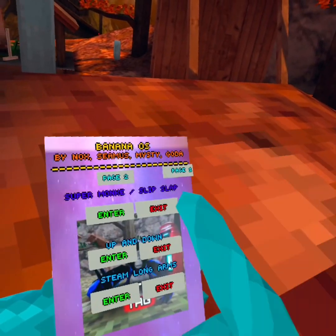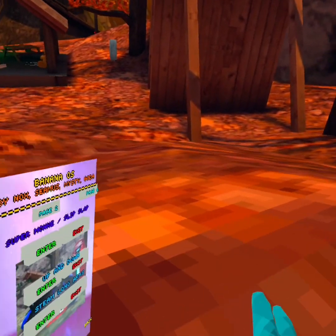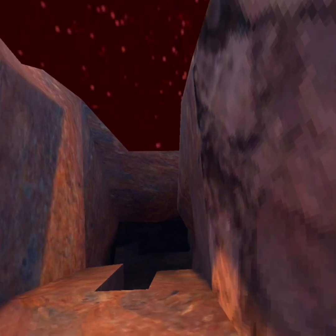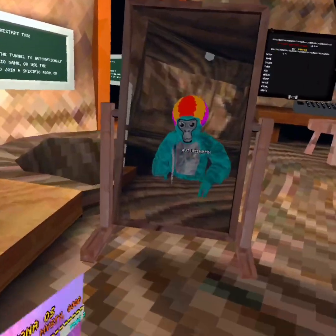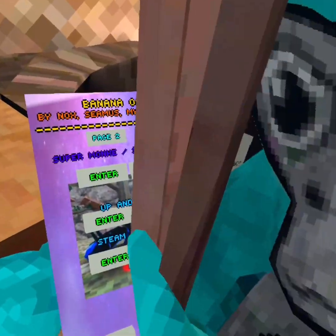Super monkey now - yep, let's go to tutorial. Hey, we're in tutorial. I got my mod menu back. Okay, we gotta turn off super monkey.